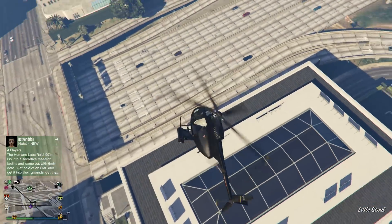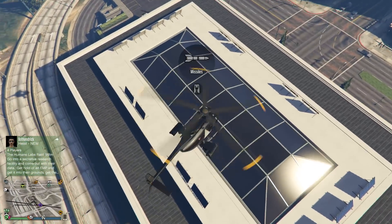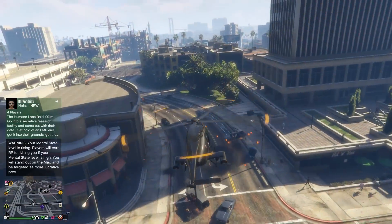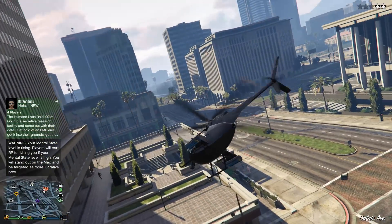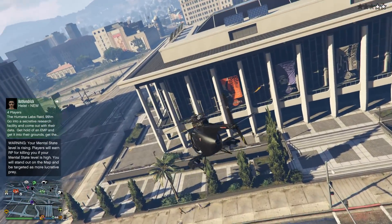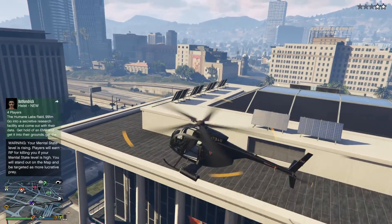Once you guys have an attack helicopter or a Hydra, you have to first go to this location on the map — right here, right under this highway area. Once you go to this area on the map, you need to get exactly a two-star wanted level.